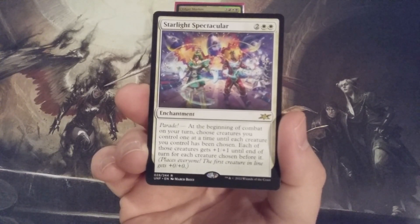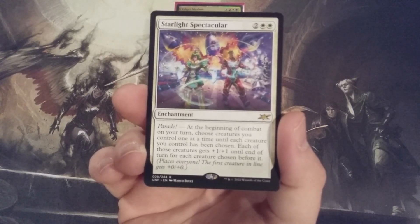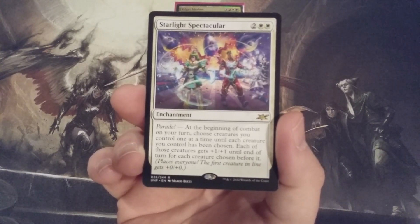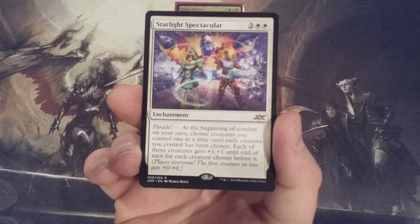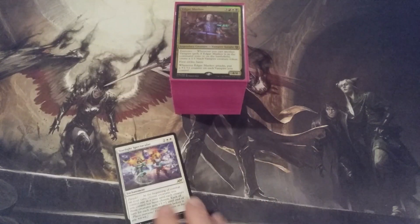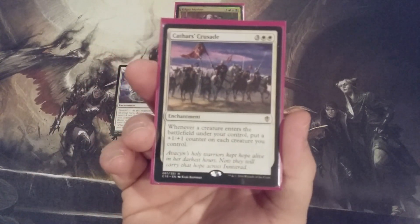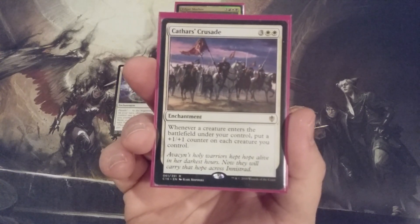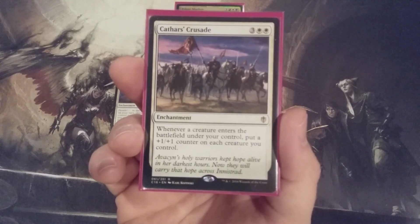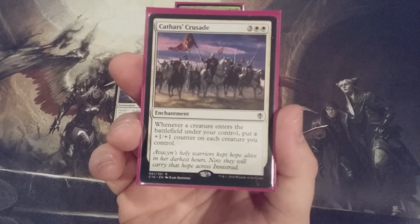This is not financial advice; this is not a financial channel. Starlight Spectacular is not a card that should be valued at less than $1 — that is going to change, it's only a matter of time. Starlight Spectacular is going in, and it's going to replace Cathar's Crusade, another enchantment with a slightly higher mana value: three and two white versus the two and two white for Starlight Spectacular.